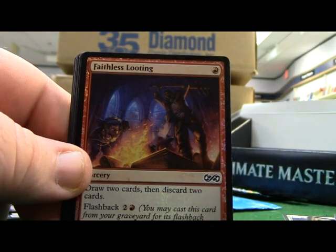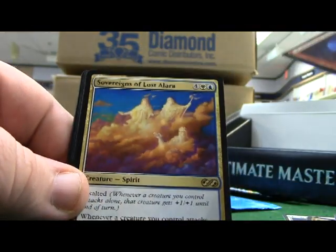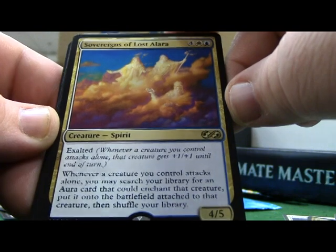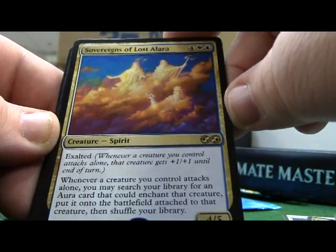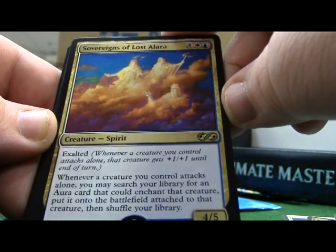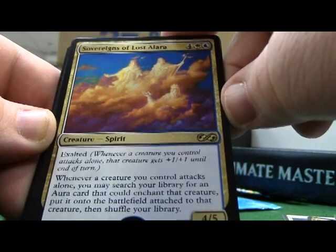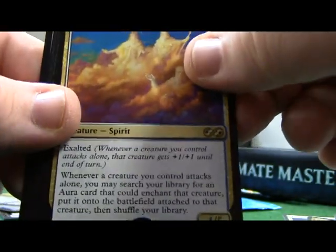Spark Elemental. Faceless Looting. Sovereigns of Lost Alara - a spirit creature with exalted. Whenever a creature you control attacks alone, the creature gets +1/+1 until end of turn. Whenever a creature you control attacks alone, you search your library for an aura card that can enchant that creature, put it on the battlefield attached to that creature, and then shuffle your library. Really good card if you run an aura-heavy deck.